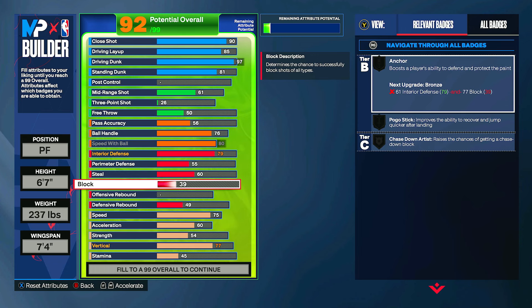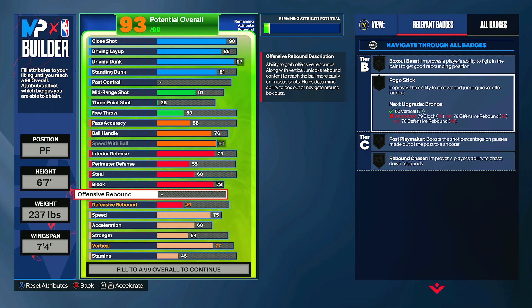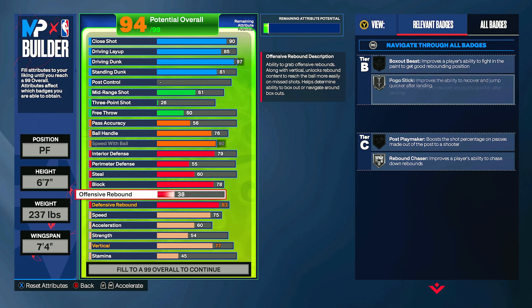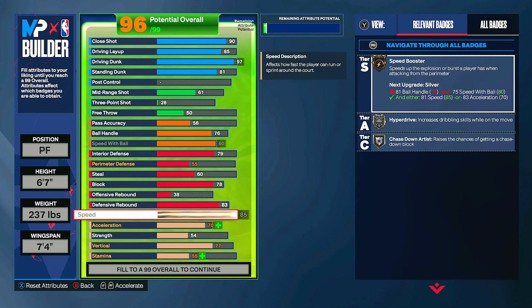For steal you can put this up to a 60 — that gives Interceptor on bronze. For block you can put this up to a 78, which gives Chase Down on silver and Anchor on bronze. Pogo Stick you will get on this build with the defensive rebound, so don't worry about that. Speaking of defensive rebound, you're going to upgrade that up to an 83, which gives Pogo Stick on silver as well as Rebound Chaser. You can leave your offensive rebound and get down to physicals.